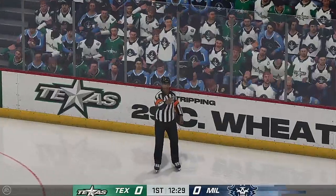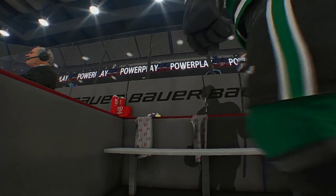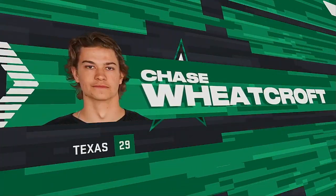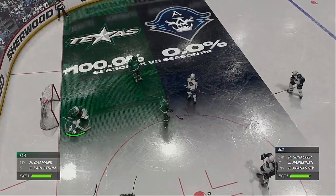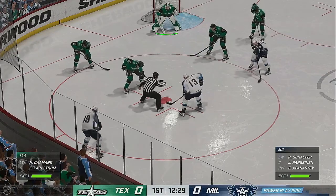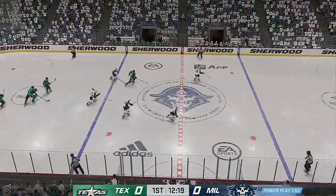Play blown dead — let's get the call. The natural tendency for players is to reach when they've lost position on their opponent. When you reach, often you take out the feet of your opponent — this is an easy tripping call. Milwaukee sending their power play unit out for the first time tonight. First power play of the game and an opportunity to go up by one. Analytics will tell you — when you score first, chances are you win the game.